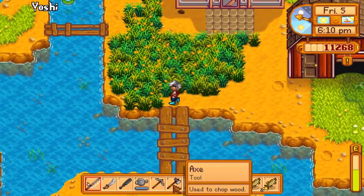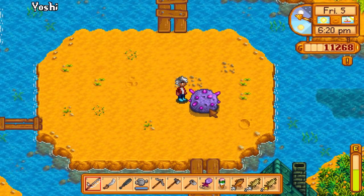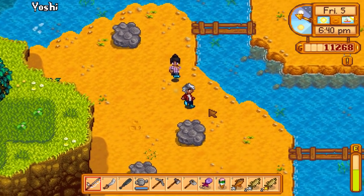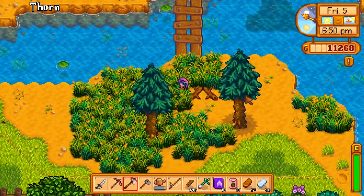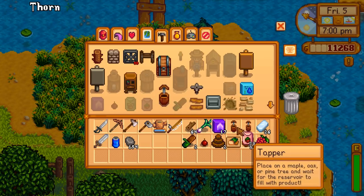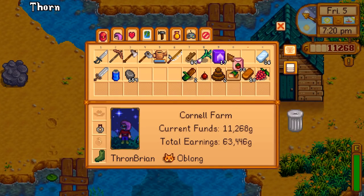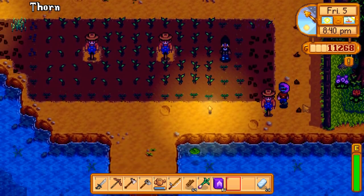A meteor landed on the farm while Irish wasn't playing — they got an iridium meteor. Mining it is the plan. There are some trees to place tappers on for the exotic foraging bundle. Summer seeds and speed grow fertilizer are also being put down. Tappers are placed on the trees for future resource collection.